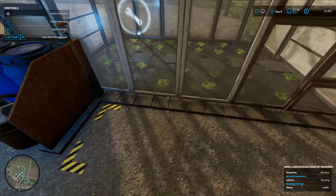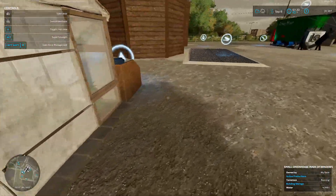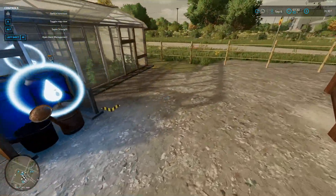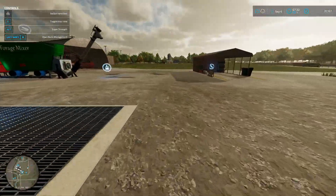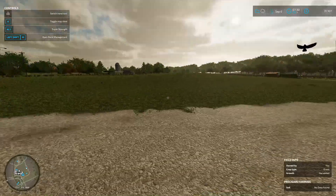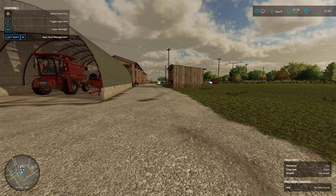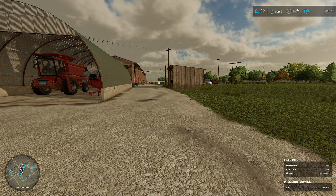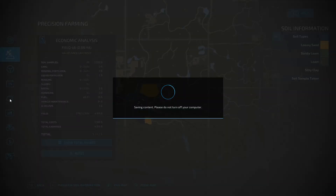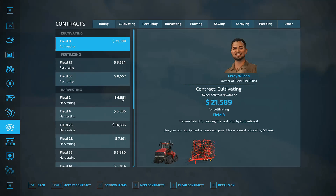I wonder where these guys are going to produce. Is this where you produce your pallets? Well, that's not convenient. We'll figure it out — we can drag them out into the open, I guess. I think at this point we have little choice but to save the game. Cultivating — really? Twenty-one thousand dollars, two grand, and we get to use that thing. Field eight — guess what? Field eight is huge.